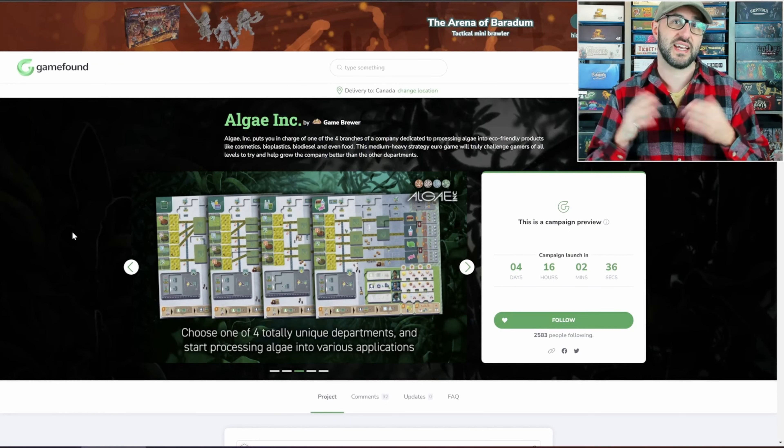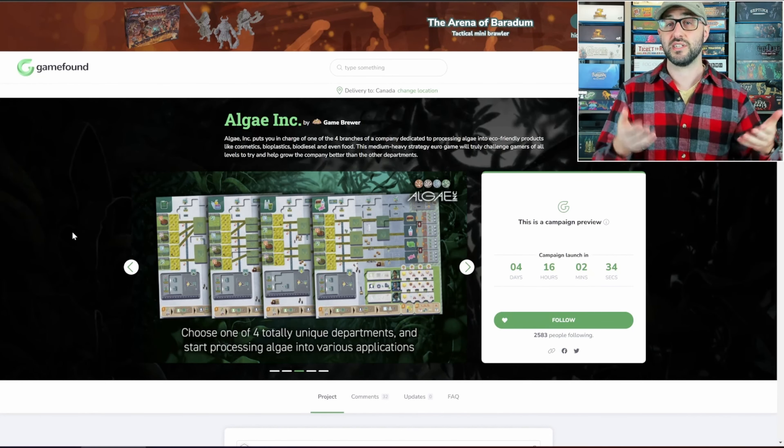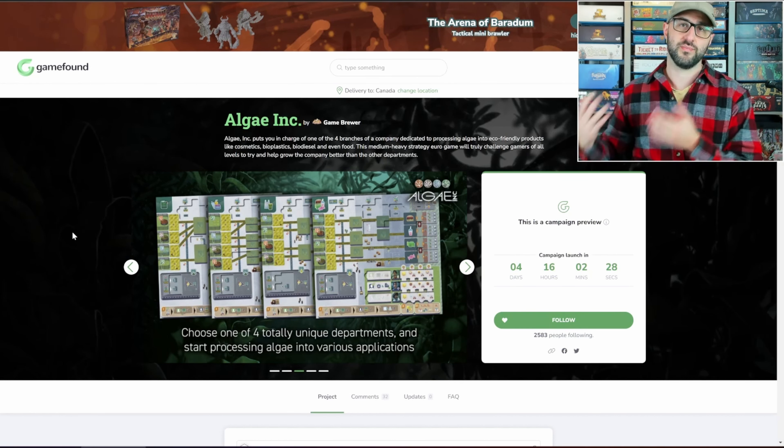Players will have to make different trade-offs as they upgrade their board, because you're going to be choosing between buying either engineering tiles to help improve your factory, or science tiles, which will allow you to improve your actions.